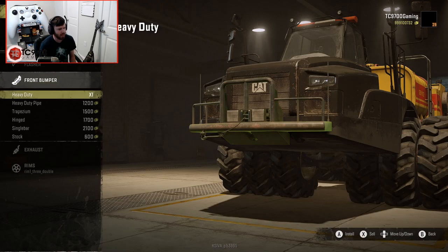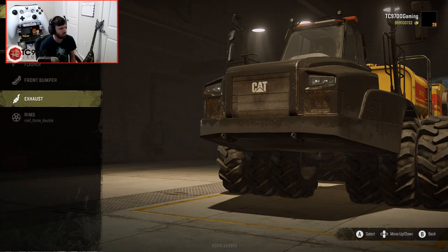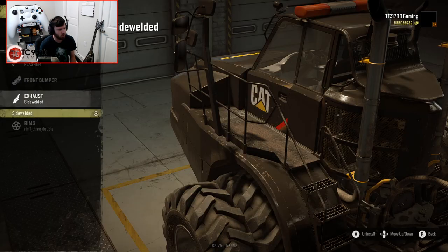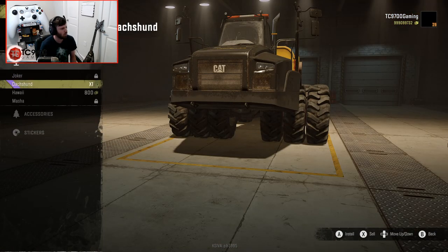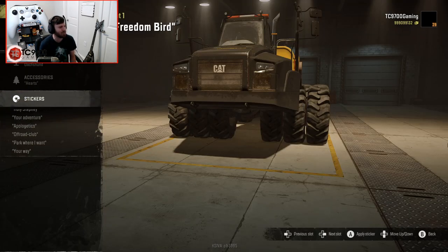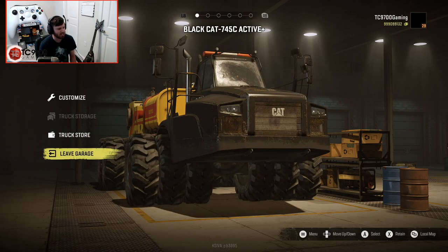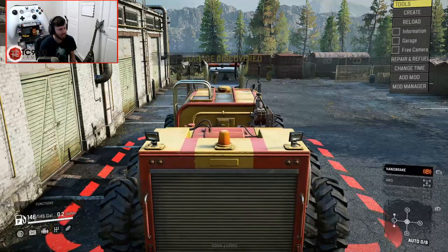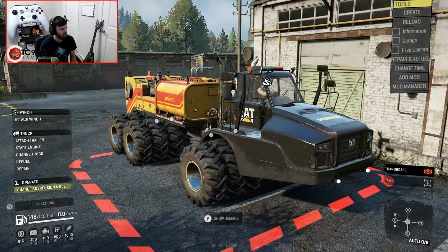Might as well add a flasher bar up top. Could put a bumper on it but I don't really want to because I don't think we need to. Oh my god, we could throw the dachshund inside — we could throw Beans in it! Dude, that's sick. I love the fact that you can do that, because it's technically just a tweaked version of a stock in-game truck. Oh my god, what an over-the-top thing!